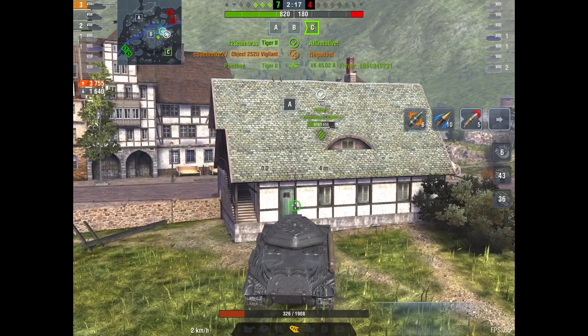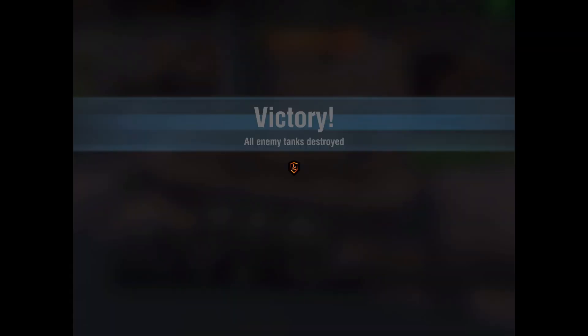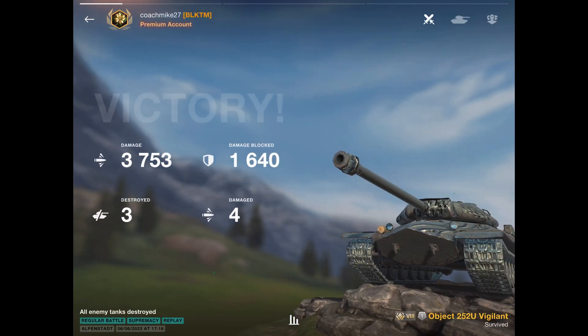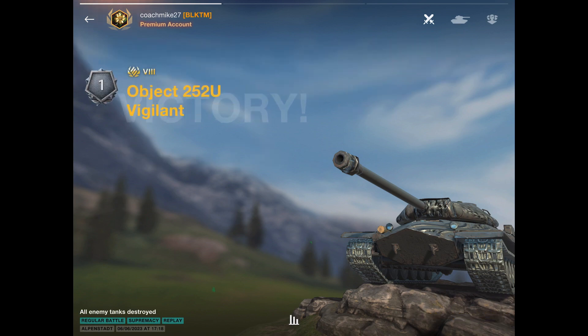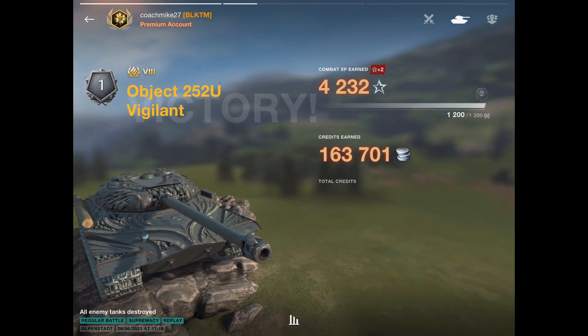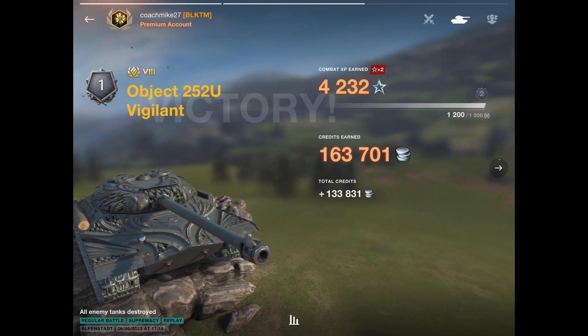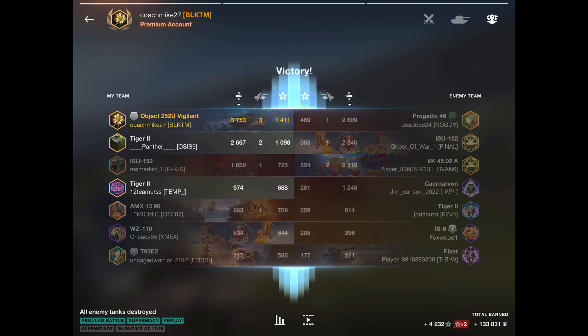Mike finishes with a really nice game — 3,753 damage, three kills, nice ace mastery, and 163,000 credits in game. It's a really nice ace, bro — happy to put it in here. Mike finishes top of his team in damage. Really good game, little brother.